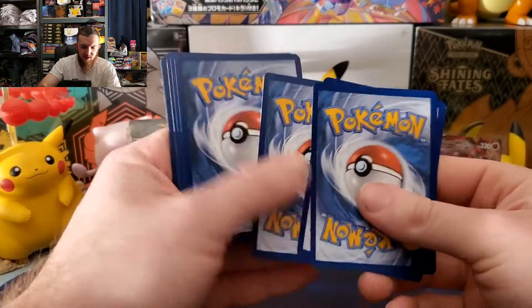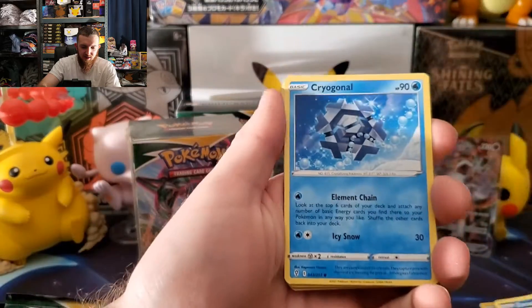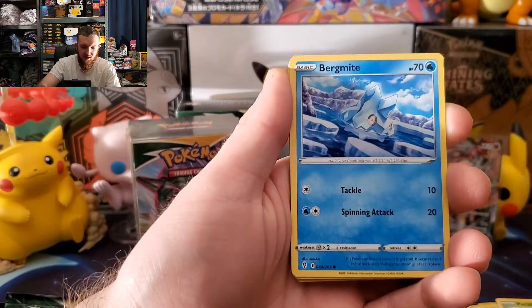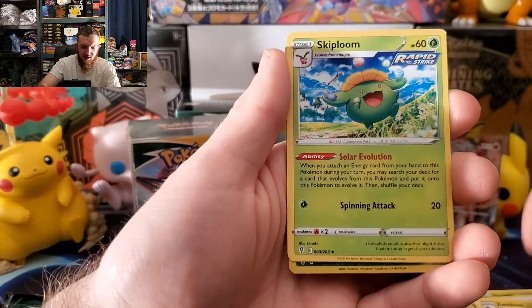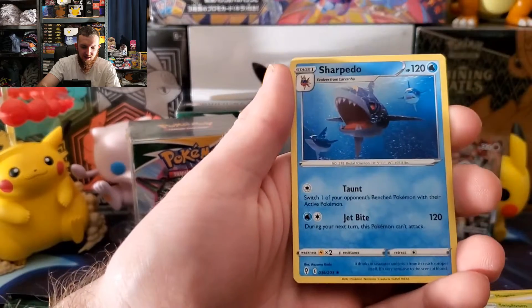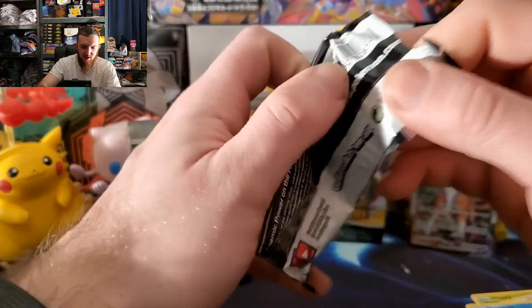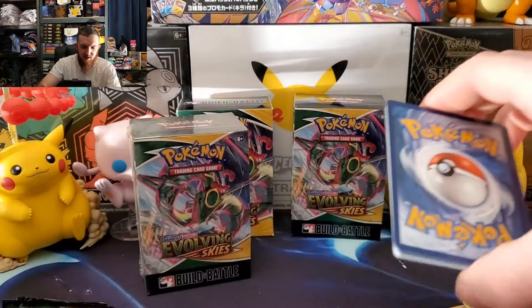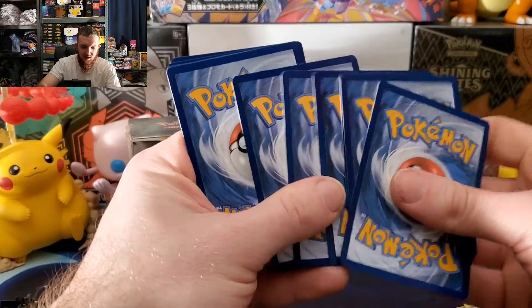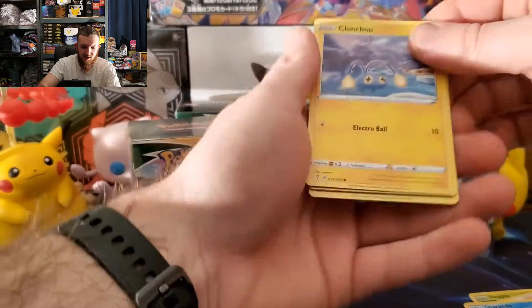There's your first code card. Let's see — here we go — Jolteon, Frosmoth, Petilil, Birdmite, Popplio, catch energy, Popplio, Skiploom, river, Sealeo, and a Sharpedo. I have opened up a lot of Evolving Skies, still missing quite a few of all these cards. It has quite a few cards in it and the alt arts have escaped me quite a bit, but those are very hard to pull.